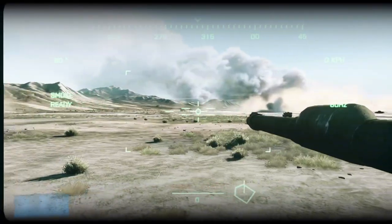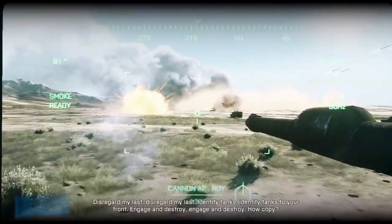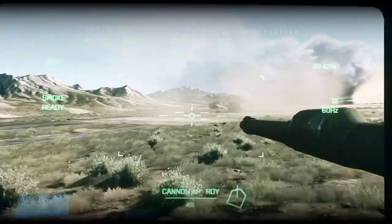Way to go, Miller! All stations Anvil, enemy armor destroyed in center. Advance and disregard my last. Identify tags to your front. Engage and destroy. I'll copy.